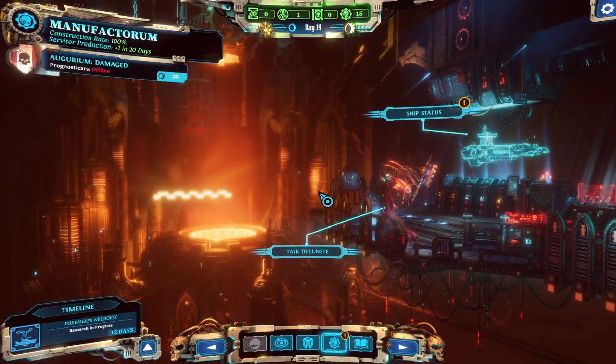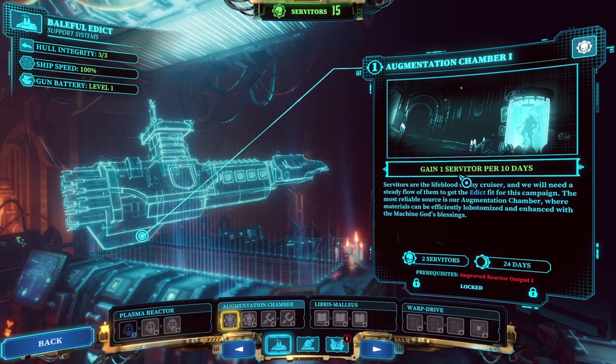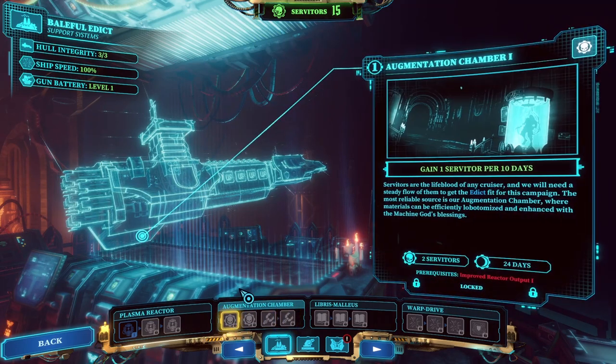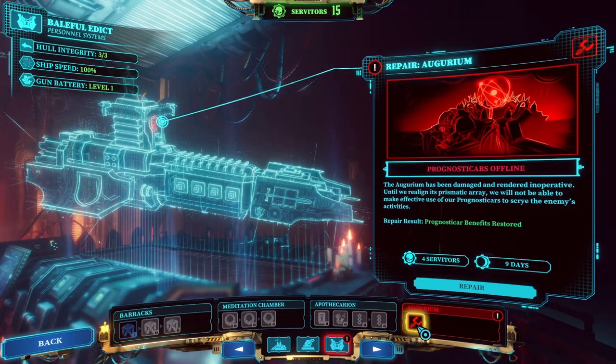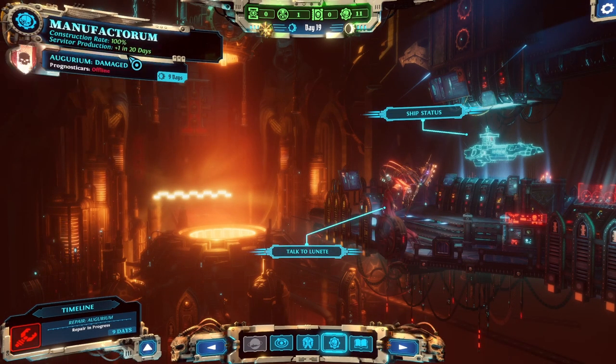The augmentation chamber is operational. We're gaining one servitor every 20 days - it's not fast, but it's not slow either. We'll start working on the Augurium to get our prognosticars online.